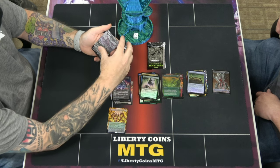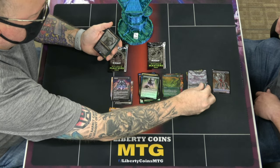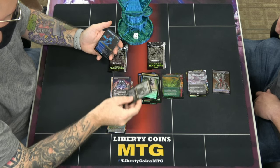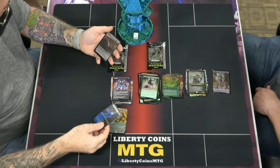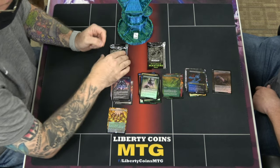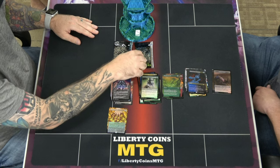I should say I haven't looked at the cards yet, so I have no idea what I'm opening. Skullbriar, Walking Grave, Glimpse the Unthinkable — which is not as cool as Smothering Tithe, so it's going here. I mean it's pretty sweet, but it's not as cool.